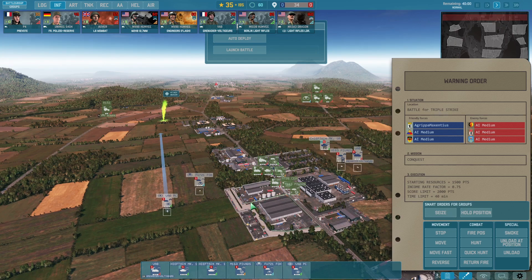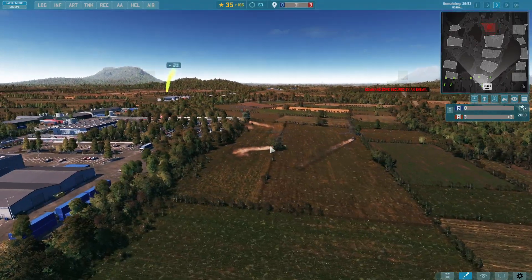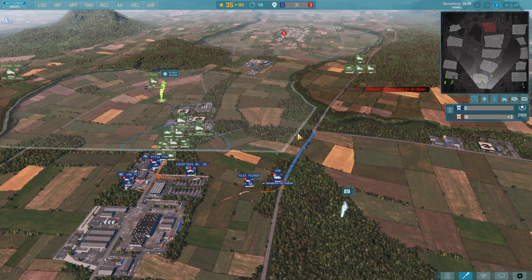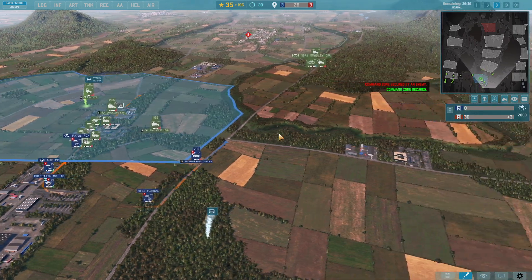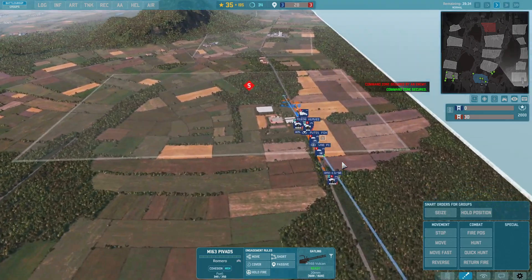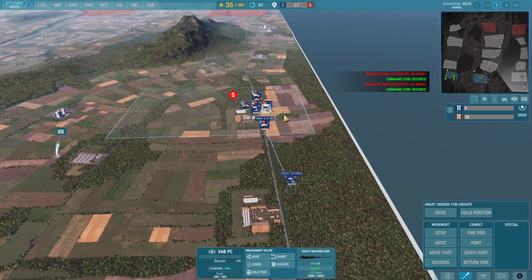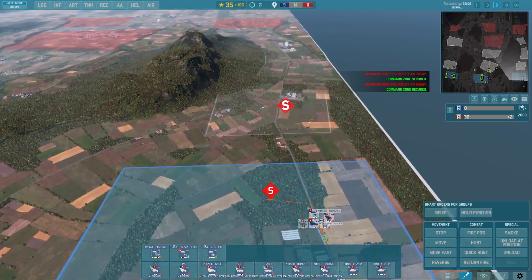The battle has begun. The capture ability doesn't mean you shouldn't micromanage — you can still continue to do so. This just gives a broad idea of the new things available and they're huge improvements. Looks like a pretty easy capture there. I'll bring in the HIVAD to assist. The goal is to make the enemy think we're really pushing here, so we'll seize the next location as well.